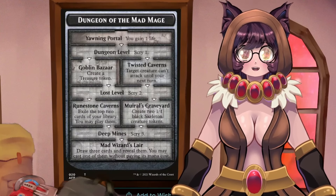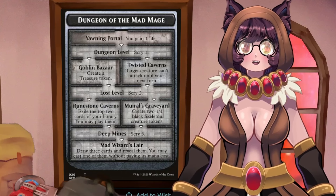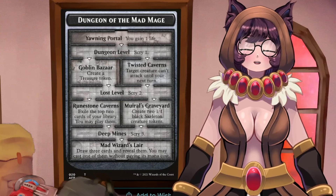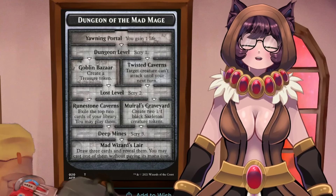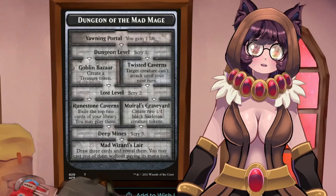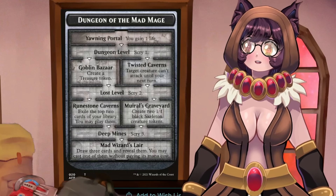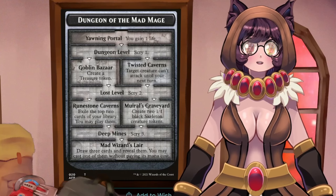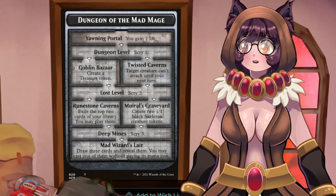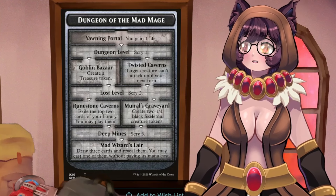The first dungeon is Dungeon of the Mad Mage. It is the biggest of all the dungeons. At the beginning you gain a life, then scry one, then make a treasure token or a creature that can't attack, then scry two, then exile two cards from the top of your deck to play them or make skeletons, then draw three cards and cast any of those three without paying their mana cost. This is the big boy dungeon, but it's not the one we're focusing on most.